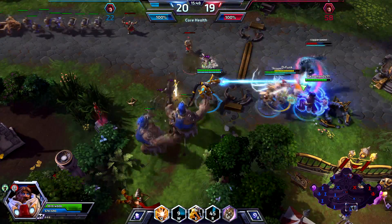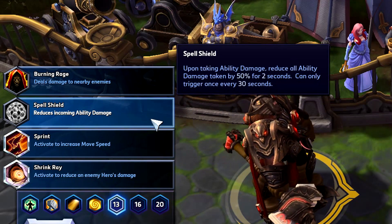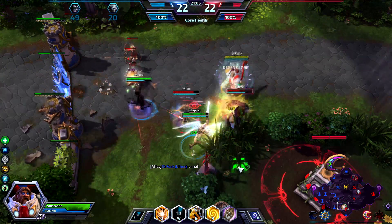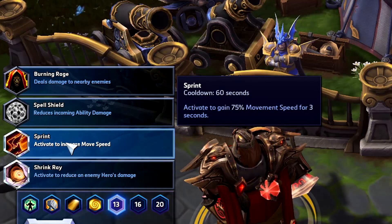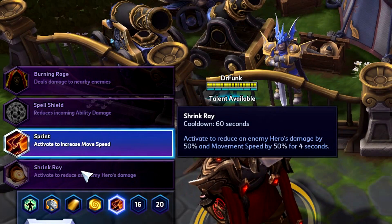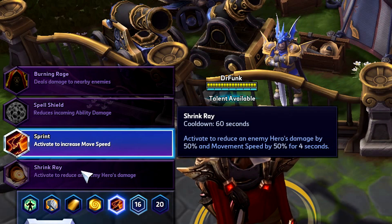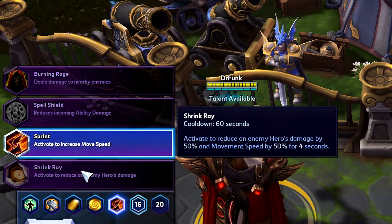Level 13 is a tricky one, with a choice of 3. Depending on team composition: Spell Shield is great when facing enemy teams that include surprise assassins such as Nova and Zeratul, dropping their out-of-stealth burst damage by 50%, which can really save your life. Then there's Sprint, an all-round great option for retreat as Uther does not have a lot of outs outside of his stun. Then there is Shrink Ray, able to net your team a kill on a fleeing enemy or save an ally's life by slowing the attacker by 50% and reducing his damage by 50%. It's a tough choice, so I tend to mix this one up game to game.